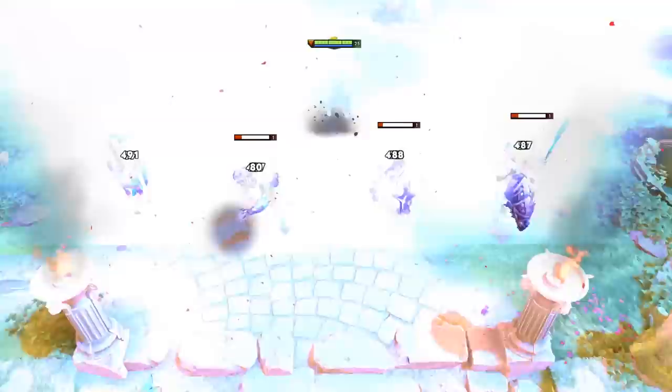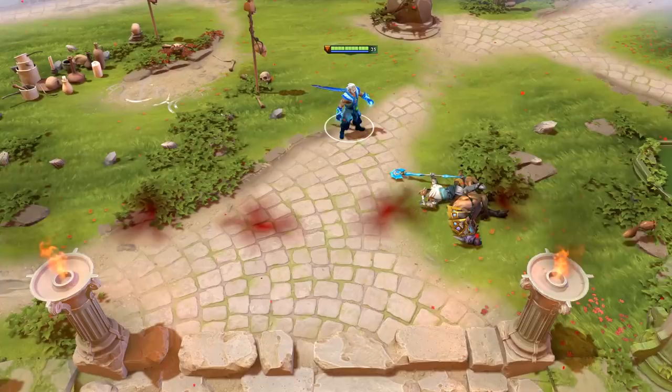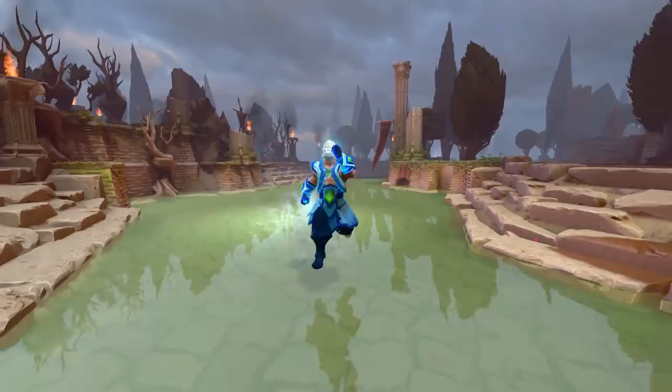Zeus is a mean little guy who's not afraid to take what he wants. With his array of spammable nukes, he'll have you burn to a crisp and send you straight to the depths of Hades. Just when an enemy gets away with a sliver of health, all it takes is for you to press R on your keyboard to make your enemies shout out, 'Oh my god.' I'm Dennis the Tall, and that was the History of Zeus.